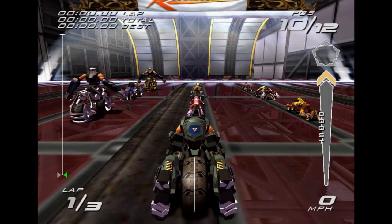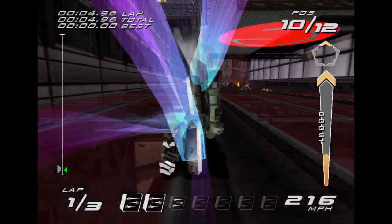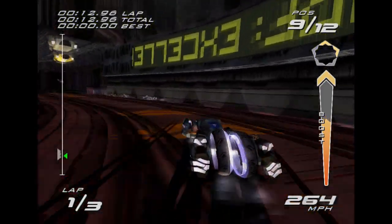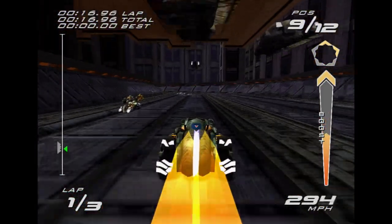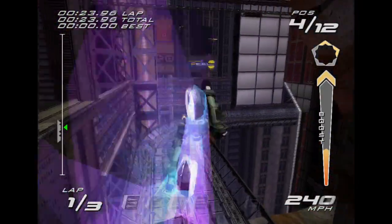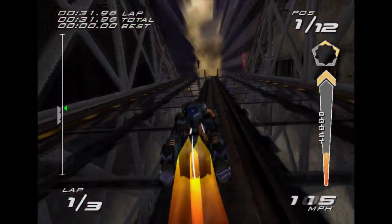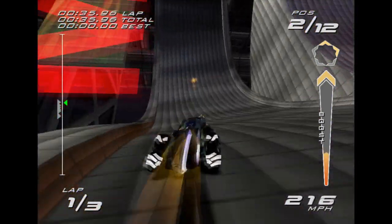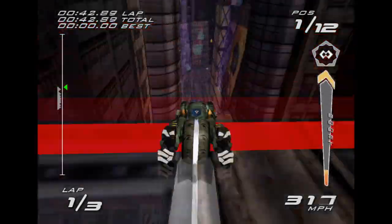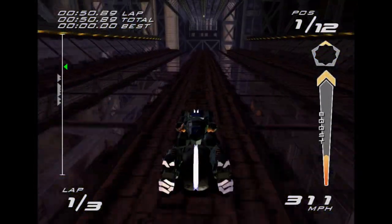Some basics about the game: I'm doing stunts to fill up my boost meter that you see on the right hand side of the screen. You hold down the stunt button and do a series of directional commands, and that'll do the corresponding stunts which gives you boost. Usually you do stunts along long straightaways without interruption, but the AI loves to bump into me. Not only does the AI slow you down, they also halt any combos that you do for stunting as well.